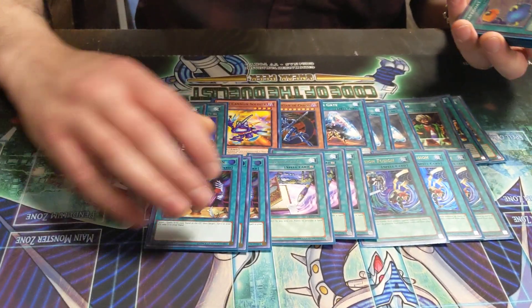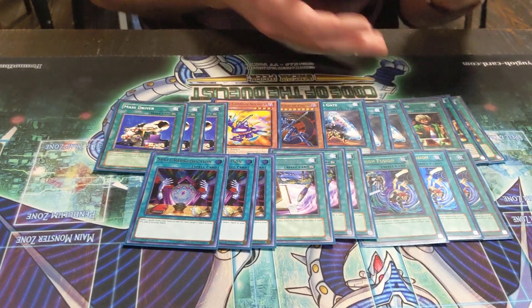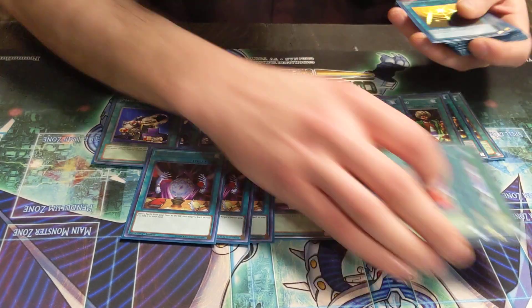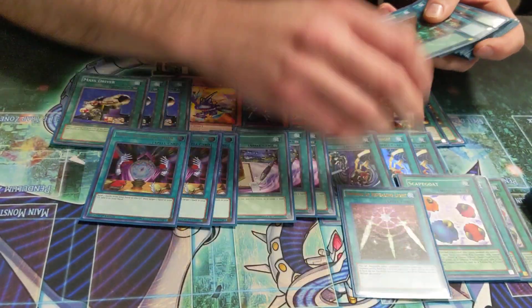And if you're missing any part of this combo, we play this. Because you mill like 38 cards. So until you have the combo, you just want to stall, with cards like Scapegoat.